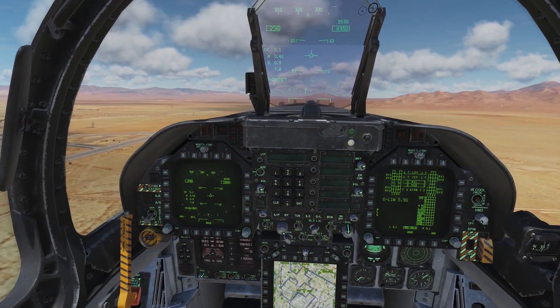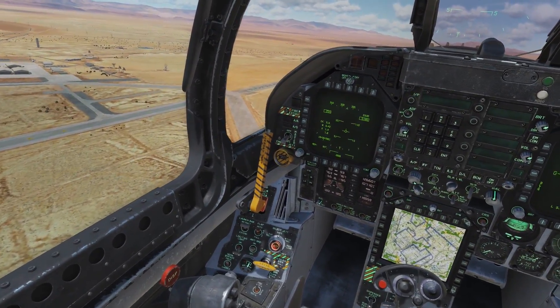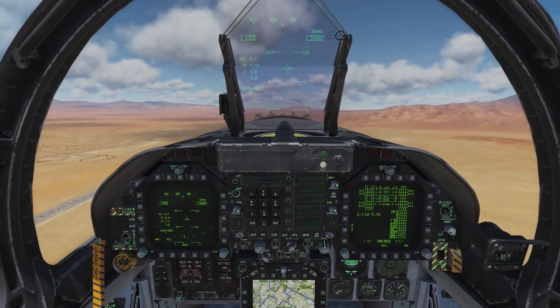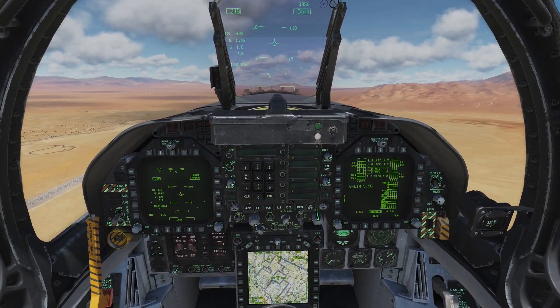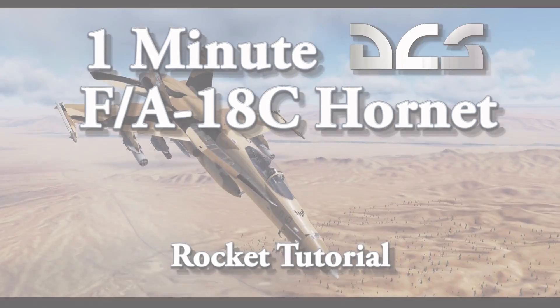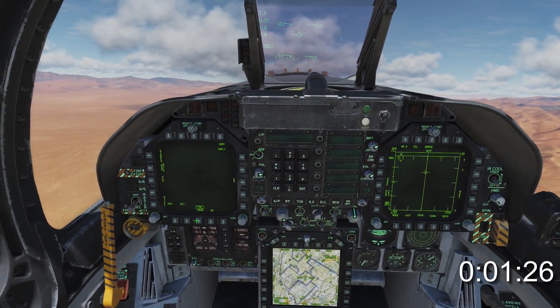Hello everyone. Imagine this scenario: a group of illiterate gobshites known as ufologists have taken up residence in the valley adjacent to Groom Lake. Taking off from Groom Lake, the task is to perform your little part in disinfecting the gene pool. Welcome to One Minute DCS — this time we're covering rockets in the F-18C.